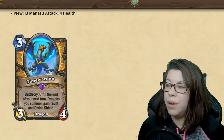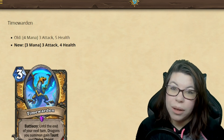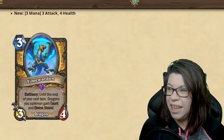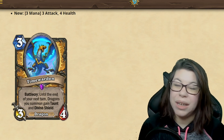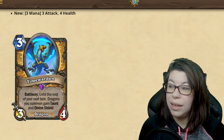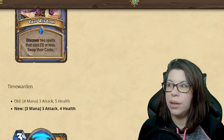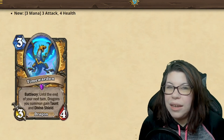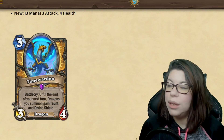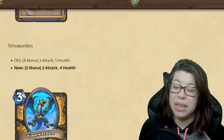Time Warden for Dragon Paladin is getting decreased by one mana and falling into a 3-4 stat line instead of 3-5, which makes pretty good sense. Having this playable at turn three is amazing. I do think this will help Dragon Paladin more than some of the other buffed cards, because Paladin — specifically Dragon Paladin — was kind of on the verge of competing in the meta, whereas Mage and outcast Demon Hunter really have not seen play at all.